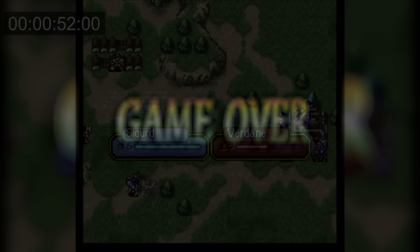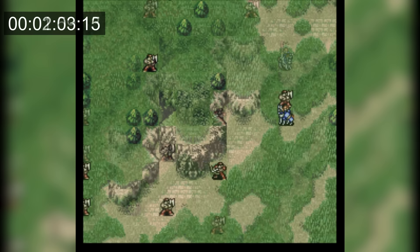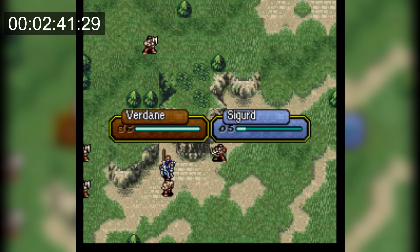The other way to get a game over in FE4 is to get Sigurd killed. To do that, I attacked the first brigand with the Iron Lance to slow Sigurd down and put him at a weapon triangle disadvantage. He gets hit a few times by the brigands, and then on the next turn I attack one more, and Sigurd gets killed on the counterattack. This took 2 minutes and 44 seconds.